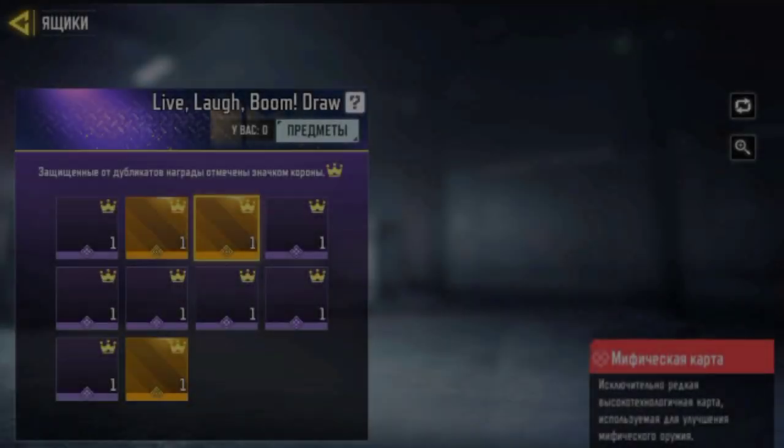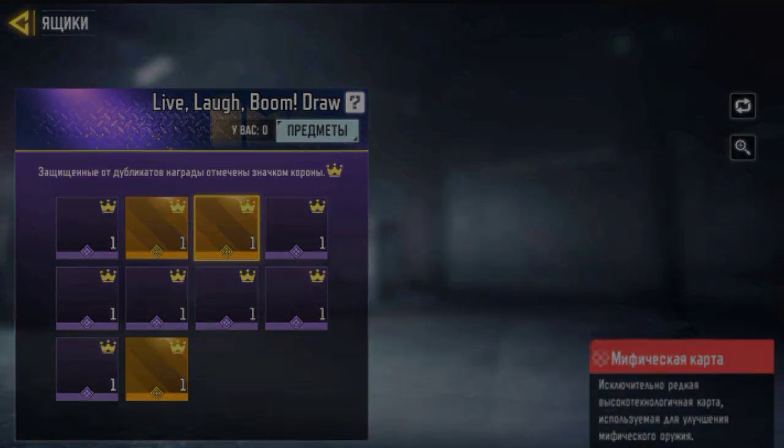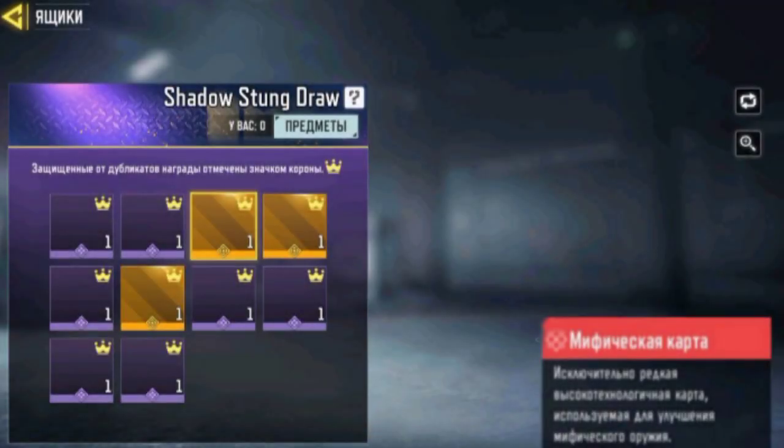The second draw, Live Laugh Boom, will bring you an assault rifle, likely the DRH. The third draw, Shadow Stung, will bring you the legendary blueprint for the SVD with an Artery Skin.